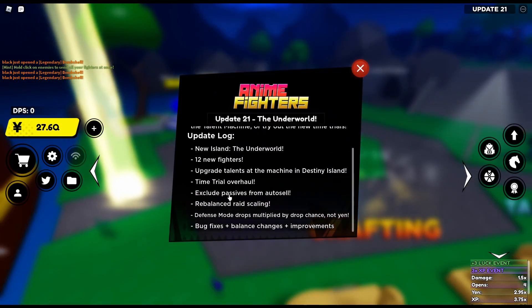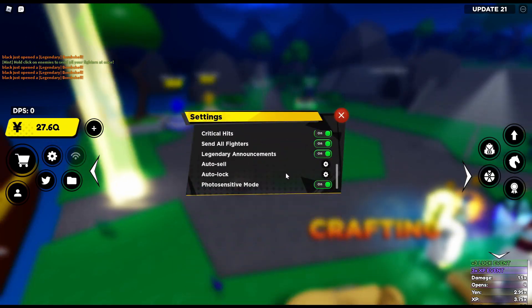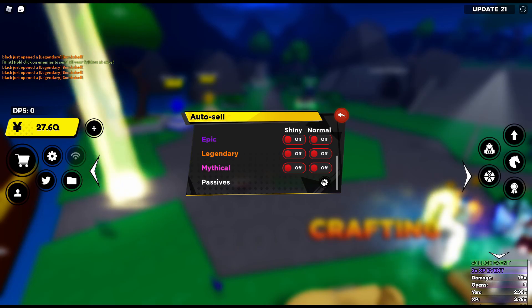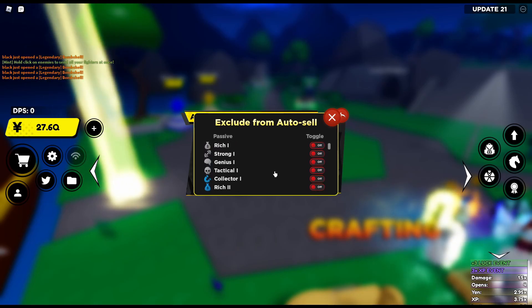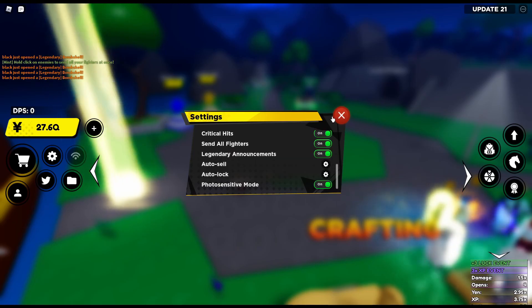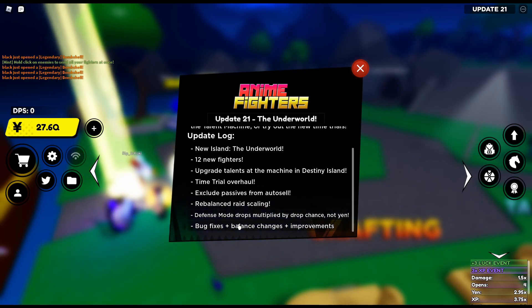There is now a time trial overhaul. And with passives, you can exclude passives from auto-sell. Basically what this means is when you go to auto-sell and scroll to the bottom, there are passives. I've already excluded from auto-sell all my mythical passives and tactical 3 and collector 3. They've also rebalanced raid scaling. There's a new thing: defense mode drops — the defense stars used for max opens — are now multiplied by drop chance and not yen anymore.